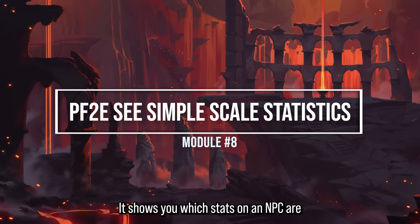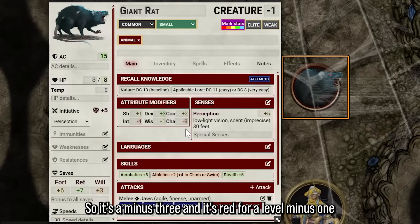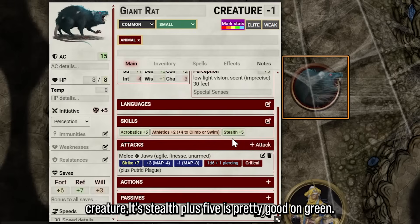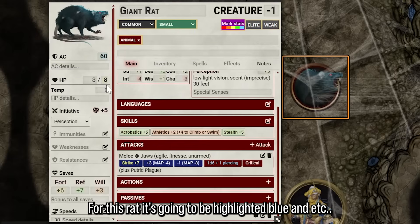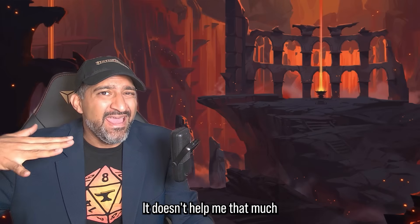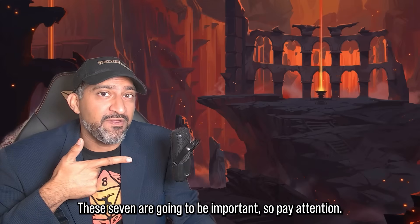Module 8 shows you which stats on an NPC are better or worse than expected for their level. With a giant rat, clicking Mark Stats highlights bad stats in red — like a minus three Charisma for a level one creature — good stats in green, such as Stealth plus five, and exceptional stats in blue. Personally it doesn't help me that much in GMing, but it's cool to see color-coded character sheets.